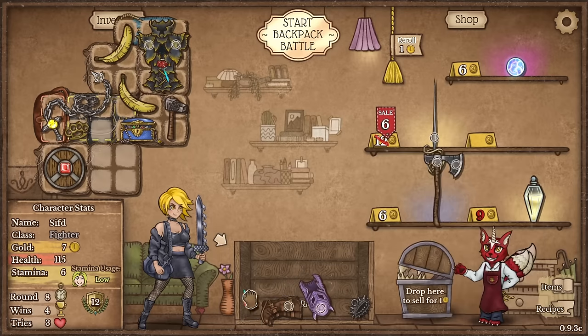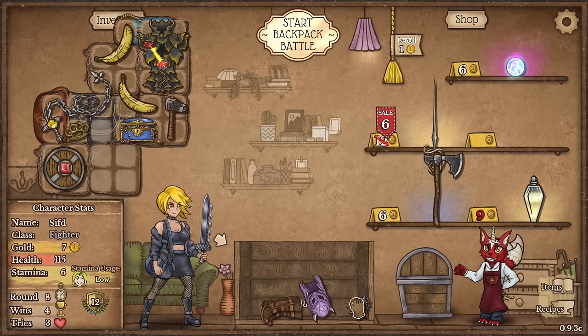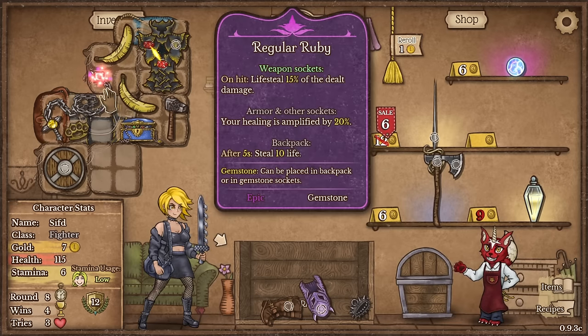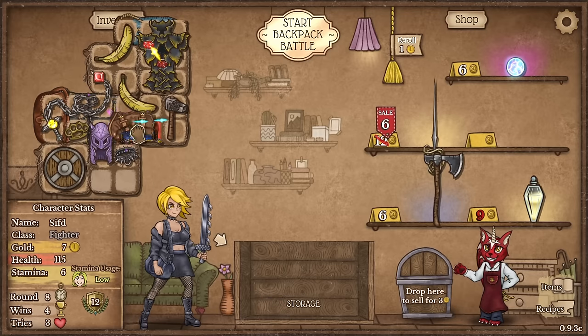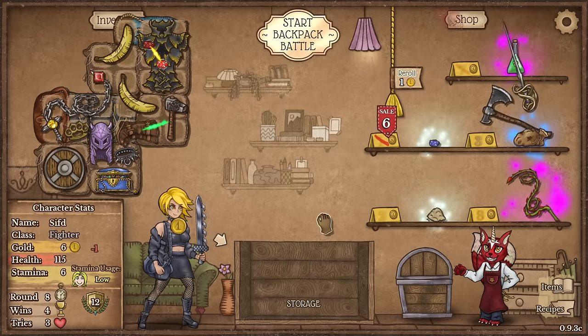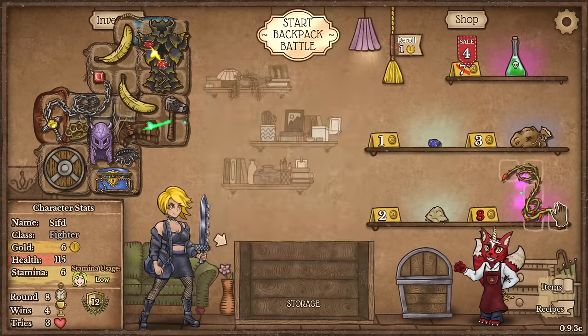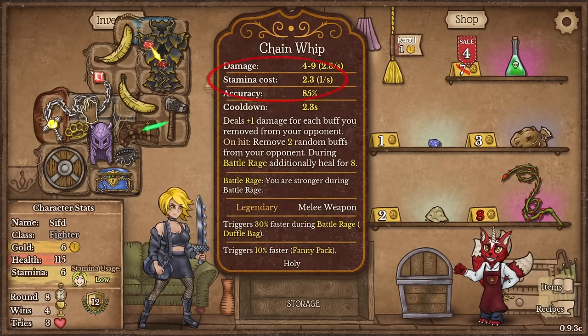Does this have a slot for a gemstone? No, it does not. Let's go with Amplify Healing here. Let's go with 40% lifesteal on this. Have Cap of Discomfort making opponents weaker. Let's definitely buy the boots to craft them. I don't care about mana. I could get a second Thorn Whip by the way, but I think I will have energy issues — this has 2.3 stamina cost.